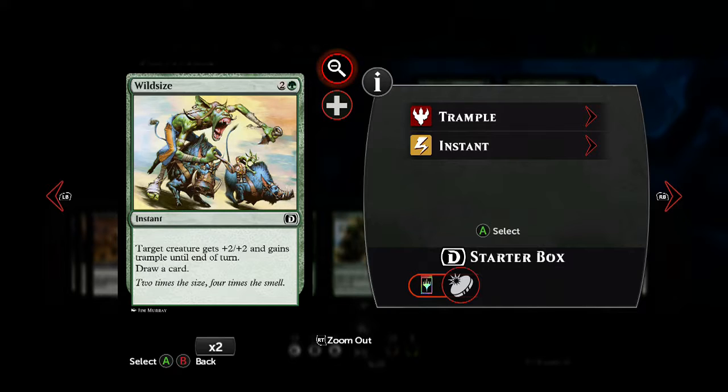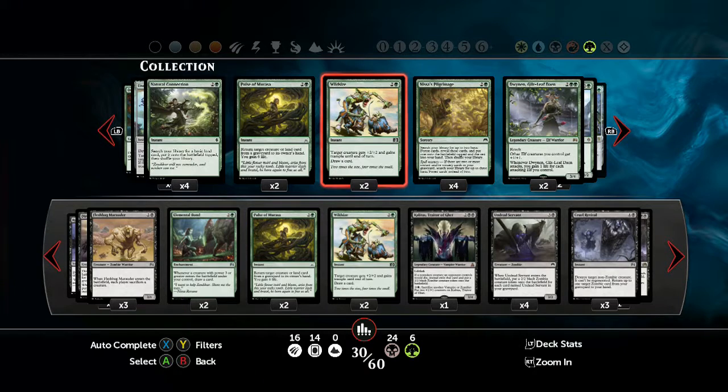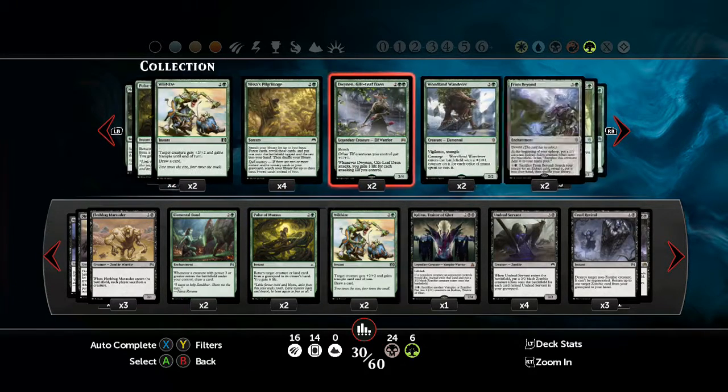Often if you're forced to defend with a weaker creature, Wild Size is a good way of getting rid of an opponent's creature. And same with attacking, because you gain Trample as well. But the main advantage generally is just to draw an extra card, which can give you an extra land or whatever you need.